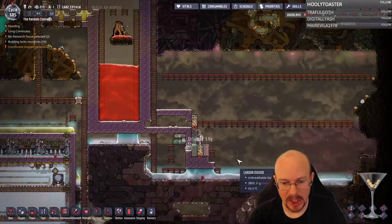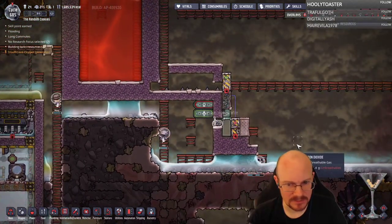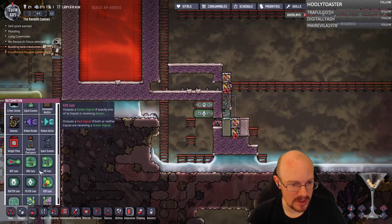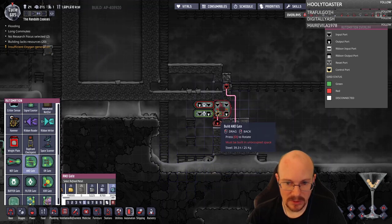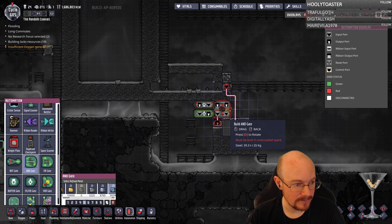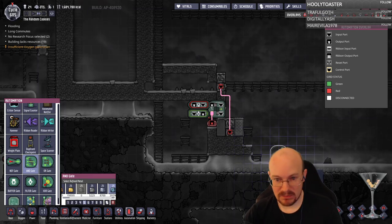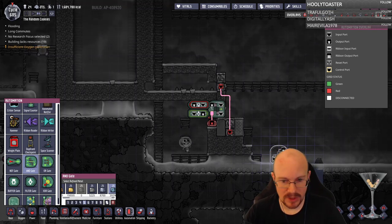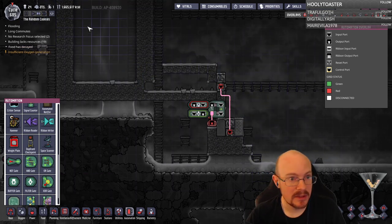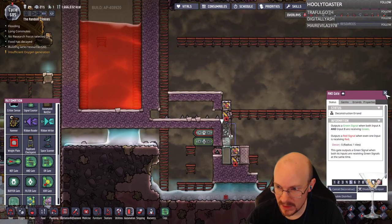Slime lung used to be a big deal, now it's not. Zombie spores are a big deal — but from what I've seen, as long as you have atmo suits it shouldn't be an issue. So I'm going to turn this and gate around — the buffer gate feeds into it. I didn't do it the correct backwards way; I did it the wrong backwards way. We're doing a very complicated build we haven't done before: a volcanic steam turbine, volcanic steam power.